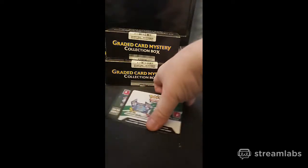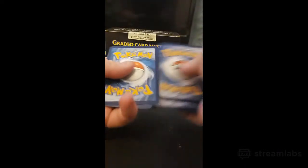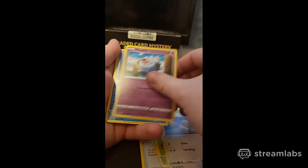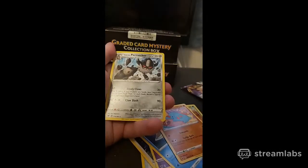We got a Vivid Voltage pack. Maybe we'll get a fat Pikachu - who knows! Nope, not even a green code card... one, two, three, four. Steel Energy, Scope Lens, Throh, Gogoat, Eevee, Woobat - that looks like a Barracuda so I'm gonna say Arrokuda. Flapple, reverse holo, Crabrawler, and a non-holo. That's what we got from that one.